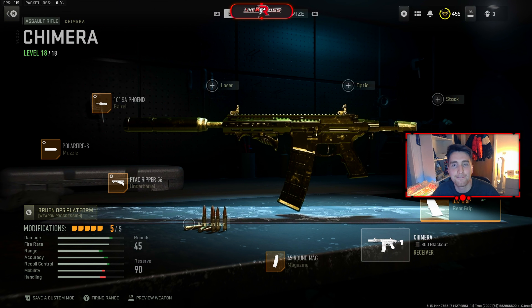So there you have it — that is the final build for the Chimera AR inside of multiplayer. This is one of the best weapons to use currently in Season 3. Just really satisfying to use — do try out this build. If you've tried it out, let me know what you think in the comments below. If you have another build or weapon you want me to try and drop nukes with, let me know below. If you enjoyed the video, don't forget to smash that like button and subscribe for more.